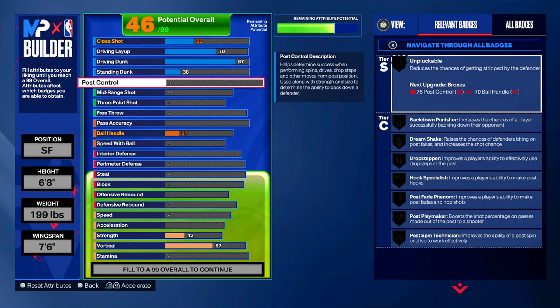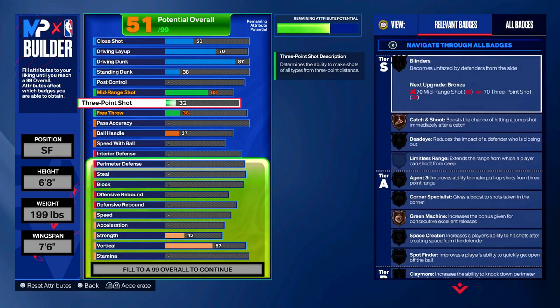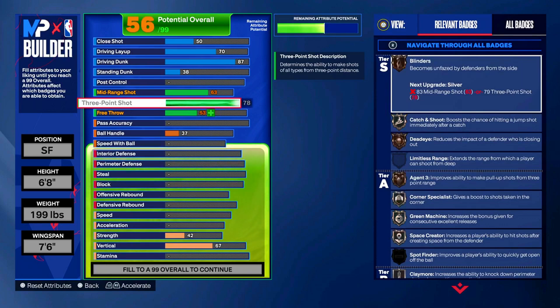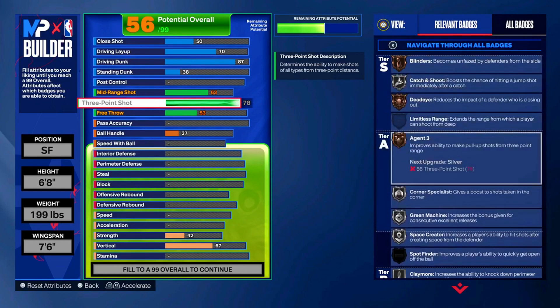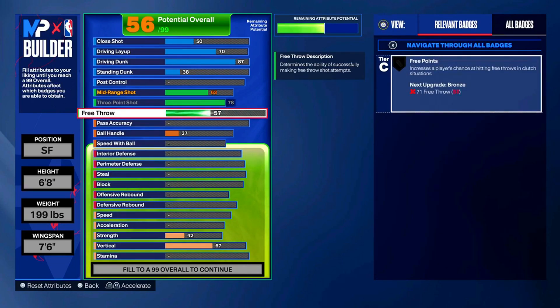In the shooting category, the mid-range shot is going to be at a 63. For the three-point shot - I told y'all we can shoot - we're going to max it out to a 78. A lot of people shoot for 75 in this game, so 78 with catch and shoot, corner specialist, agent threes, green machine, space creator, blinders, dead eye - there's a whole bunch of stuff we unlock for just a 78 three-pointer. For the free throw we're just going to keep it at a 57.